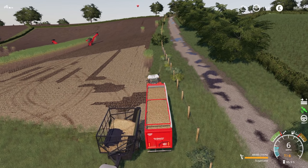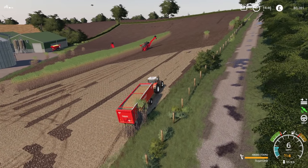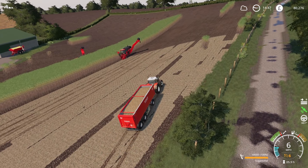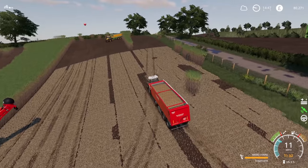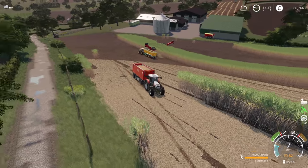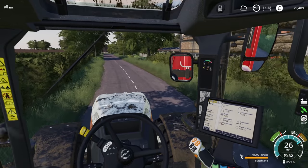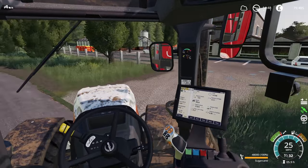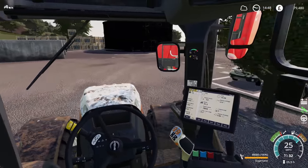We can actually get out of the field at the top here — we don't have to go all the way around. It is still a very heavy load and I'm actually really impressed that we've managed to get this much done. It has taken a long time — two harvesters, two people, well technically four people if the AI were real. Here comes Chainsaw. I think we can go a little bit faster than six. We're up to £79,000, though those harvesters weren't cheap to rent — I think it was £17,000 each, plus hourly fees. The hourly fee is probably around £2,000 or £3,000.